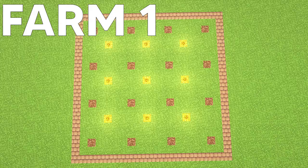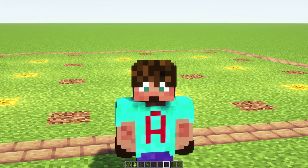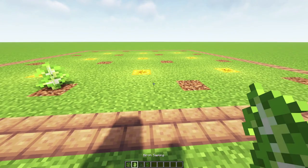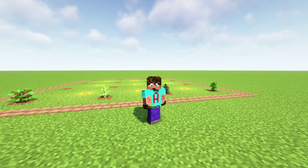Farm one is as simple as it gets, and it works for four of the five single sapling trees — actually six of them — but we'll talk about the other one later. That is the oak, the birch, the spruce, and also the single stem jungle. I've got these trees four blocks apart because we want to make the most of their leaves. This farm is for when you want wood and also leaves, and you can mix up your trees or have them all the same type depending on your needs.